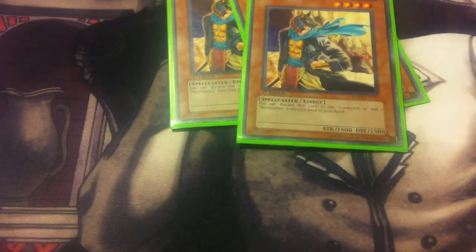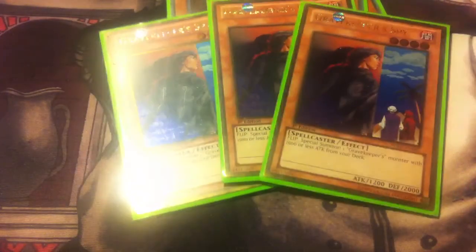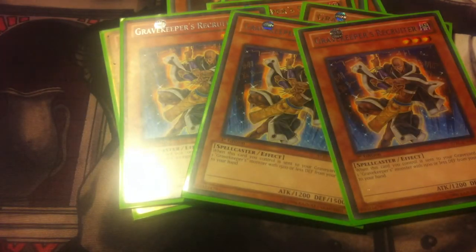Starting with the monsters, as always I'm running three Gravekeepers Commandant to search out my Necro Valley. This card has been seeing a lot of field play because of things like Rite of Spirit — loving this card right now. Three of the Gravekeepers Spy, my favorite Gravekeeper probably; it's just so useful if you can get its flip effect off, and I have been doing so a lot lately. Three of the Gravekeepers Recruiters — a very powerful card. I like to set it, people assume it's a Spy, it acts as a decoy and usually gets its effect off without a hitch.